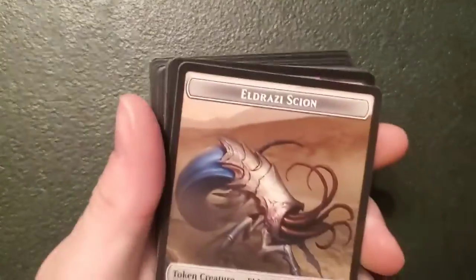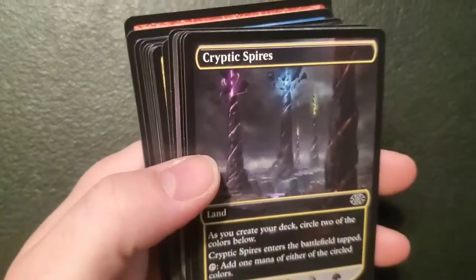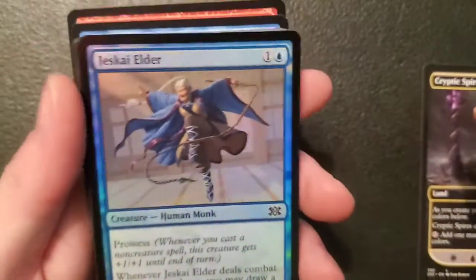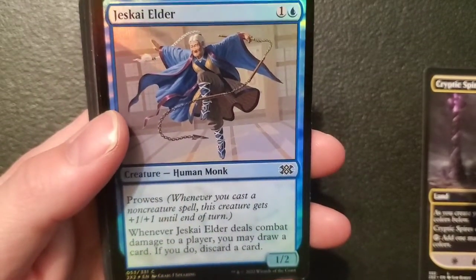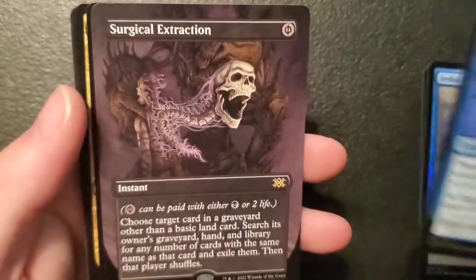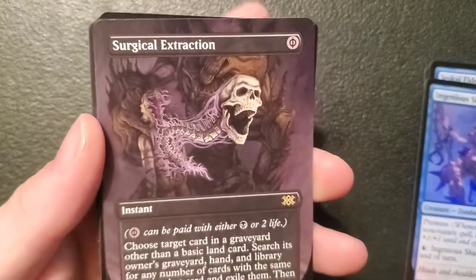We're at 53 minutes — wasn't trying to make it go this long. We got a bear and an Eldrazi Scion token — never seen one of these before. Cryptic Spires. Jeskay Elder — a one-two human for one and an island, got prowess: when it deals combat damage to a player you may draw a card, if you do discard a card. I'm not impressed. Another Ingenious Scab. Surgical Extraction — you look freaking badass.